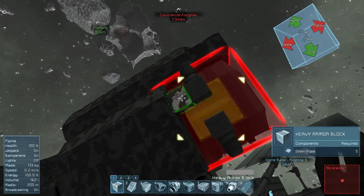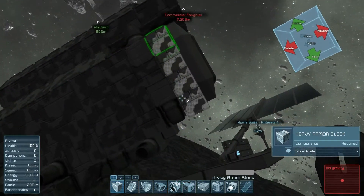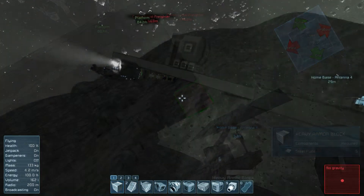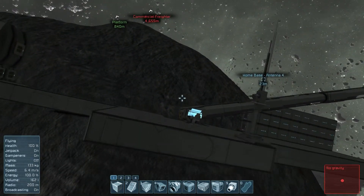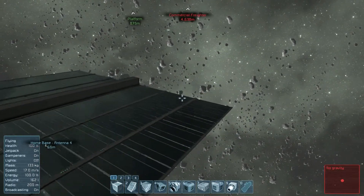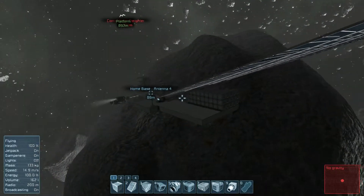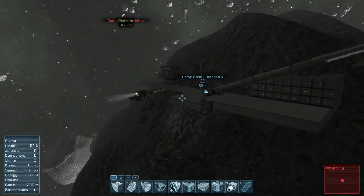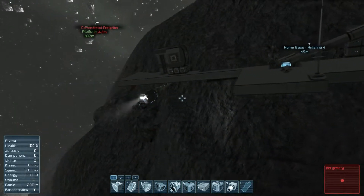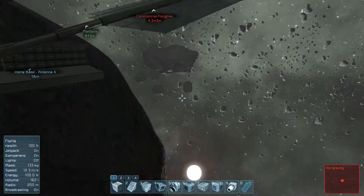Go ahead and fill this in with the armor. Alright, so here we go — this is our complete home station. I think we're looking pretty good. The last thing I want to do is make sure that I can communicate to my home base from my mining ship, so that if there is an asteroid shower, I can retract those solar panels really quickly.